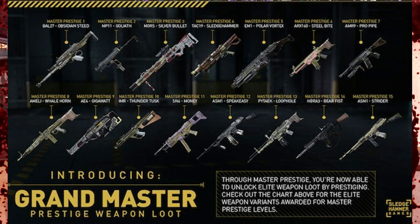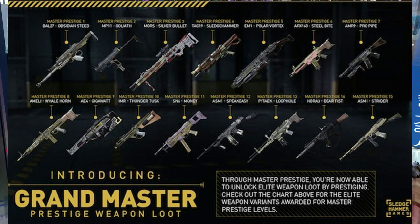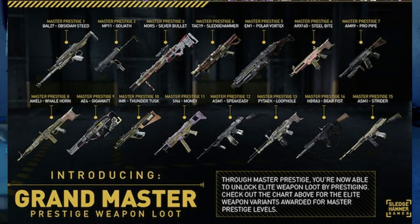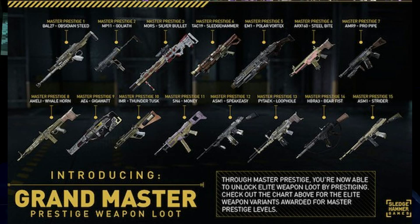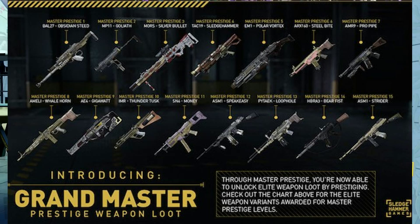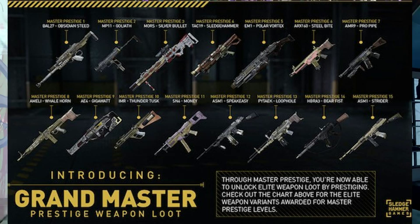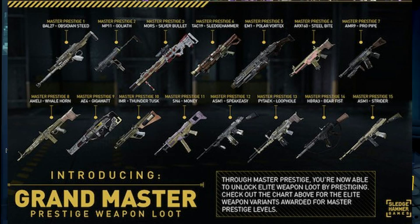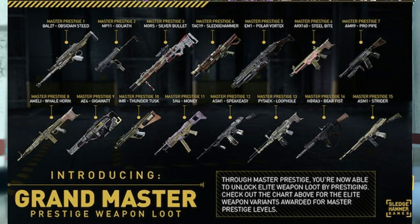Let me increase the image size so it's easier to read. Then you have the AM9 Pro Pipe, the Ameli Whale Horn, the AE4 Gigawatt, the IMR Thunder Task, the SN6 Money, and for master prestige 11 the ASM1 Speakeasy — an amazing ASM1 variant I really want and haven't had luck with in supply drops. For prestige 13 there's the Pytaek Loophole, prestige 14 the HBR-A3 Bearfish, and prestige 15 the ASM1 Strider.